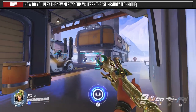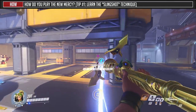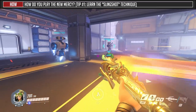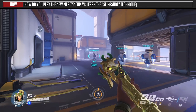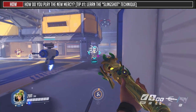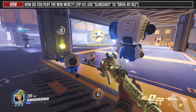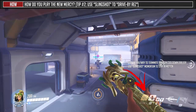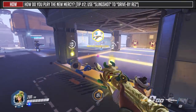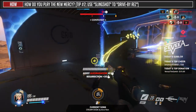Here are some Mercy tips and tricks. Number one: learn how to slingshot. With the new changes to Guardian Angel, Mercy can conserve her momentum when flying to a teammate by letting go of the ability earlier and pressing jump or Angelic Descent right away. This allows you to move quicker, move past your teammate, and starts the Guardian Angel cooldown earlier so you have it available faster when you need to reposition. The second tip: if you find yourself flying in for a risky res with no escape, use this slingshot technique to begin the cooldown earlier while still on the way to the dead body. By the time you reach and res the ally, Guardian Angel should be ready to fly back to another ally. I call this a drive-by res with the slingshot technique.